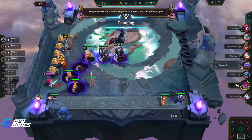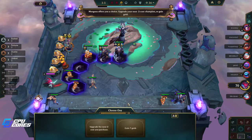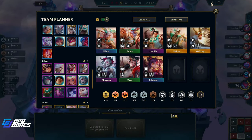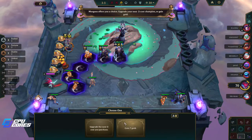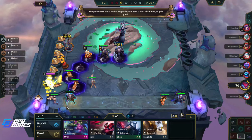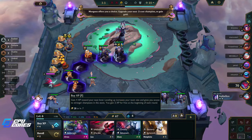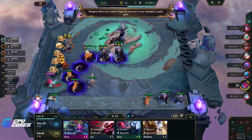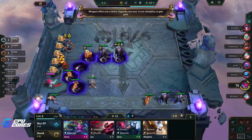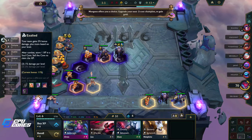My daughter will be up soon, I bet. Upgrade your next two-cost champion — gold, I think it's gold. I don't need the two-cost champion; I could get Zyra maybe, but I think I like the gold. I'll take the gold, thank you very much. We're almost level seven now — that's really, really good.